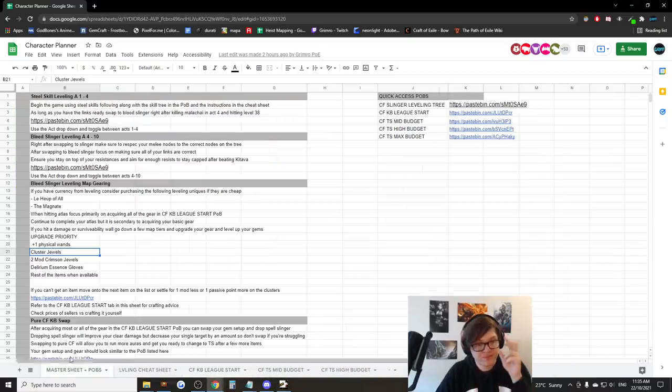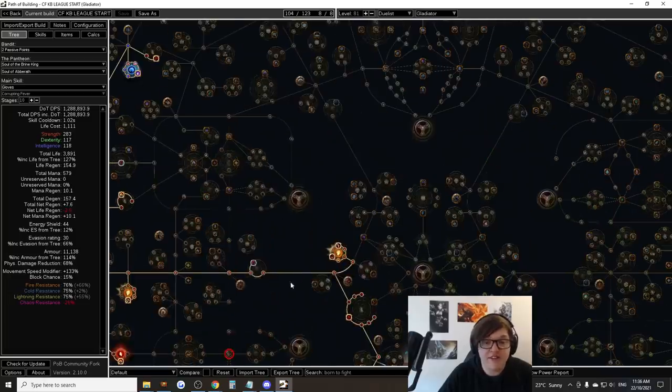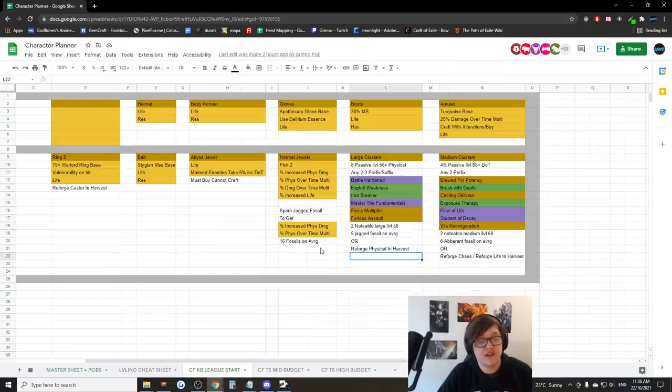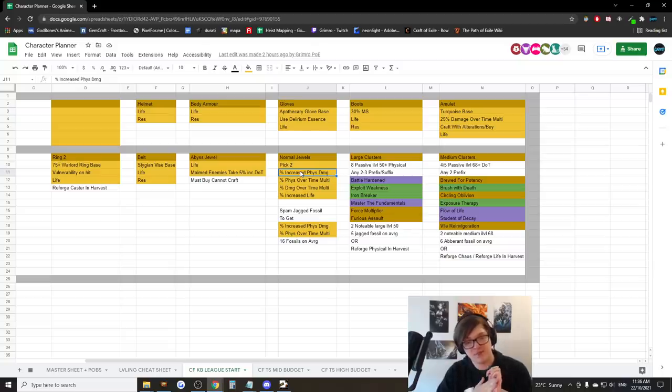Let's talk about the Crimson Jewels. These are a big part of your damage and survivability. You can use any combination of two of the four mods: Increased Physical Damage Over Time Multiplier, Physical Damage Over Time Multiplier, or Life. If none are available or they're really expensive, you can craft them yourself with Jagged Fossils — about 16 fossils on average to get physical damage over time multiplier with physical damage. That's the last-ditch effort, but I have a feeling they'll be pretty cheap.